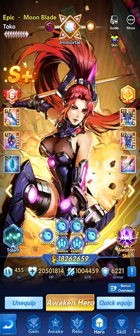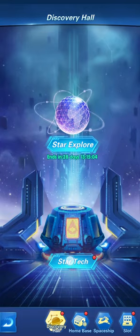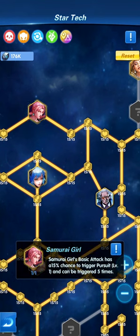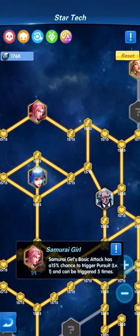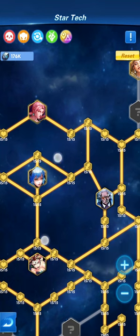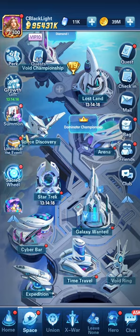There are two things remaining and we're trying to cover everything about this hero. First, you need to unlock the portrait in the Star Track — specifically Tuku's portrait. The pursuit and triggering of pursuit can be increased by unlocking it. As you can read, Samurai Girl's basic attack has a 15% chance to trigger pursuit at level one and can be triggered five times. Unlocking the portrait increases how many follow-up attacks she does.